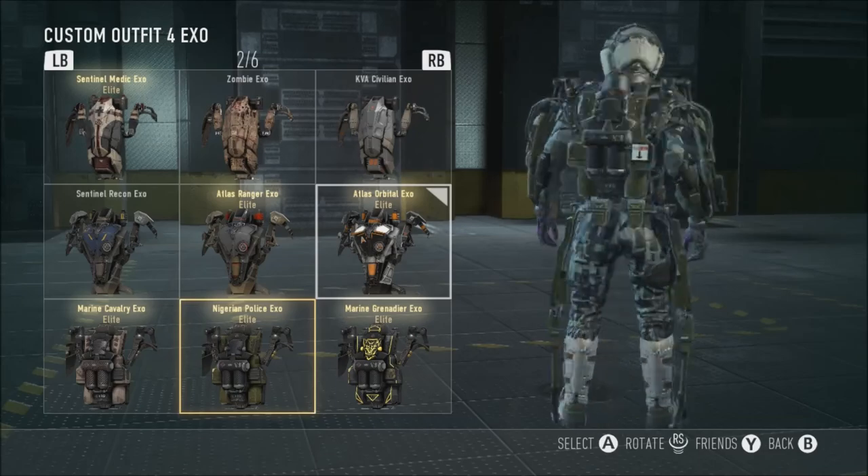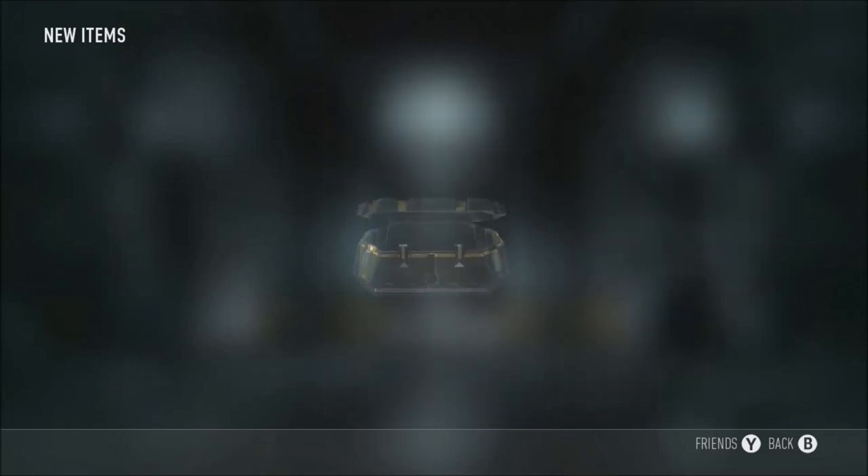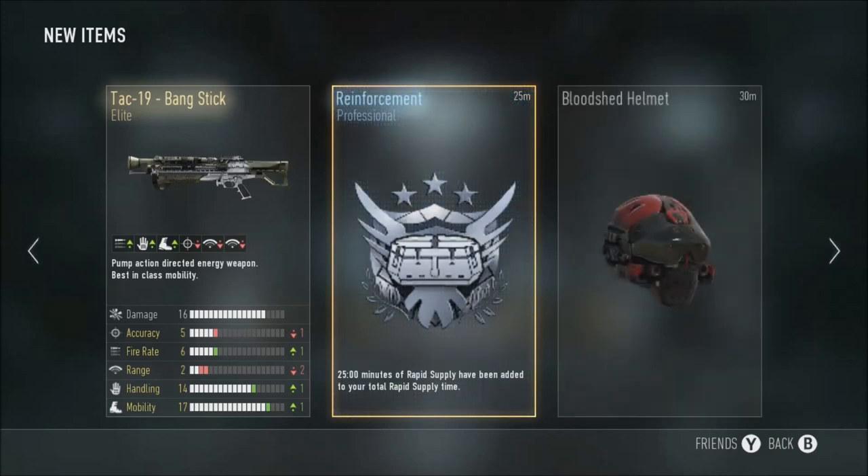Another singular supply drop - the TAC 19 Bangstick! It's sad that I've already got it, but a lot of people would want this weapon. Plus one fire rate, minus one accuracy, minus two range. I've already got everything for it but it certainly won't make it that useful.